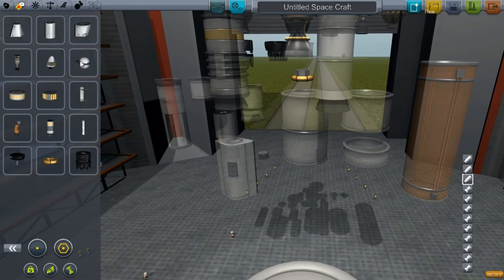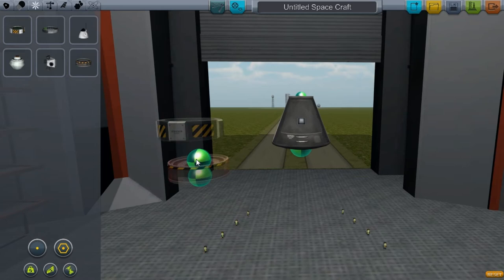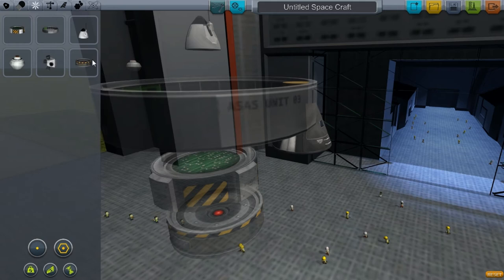Let's go to Control. Here we have our SAS and ASAS — a lot smaller, which I like. Here's the big ASAS, the avionics package, and RCS ports — that's just single and that's multi. That's all for that page.